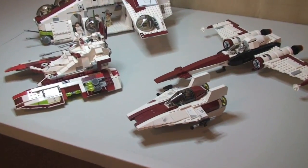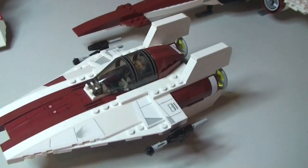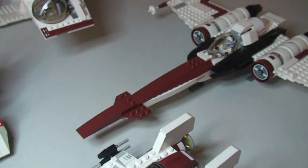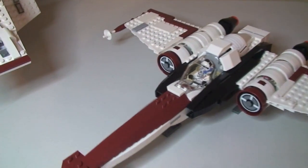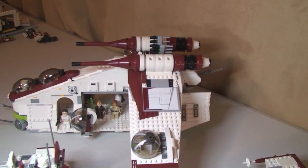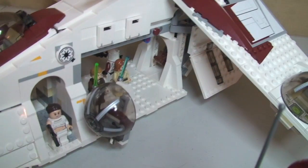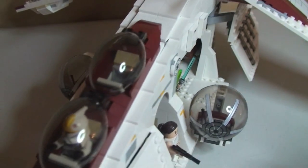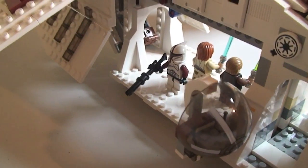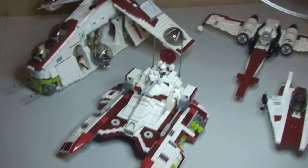Okay, so here we go — starting there with the A-Wing, and on to the Z95 Headhunter, over to the Republic Gunship, and then finally on to the Republic Fighter Tank.